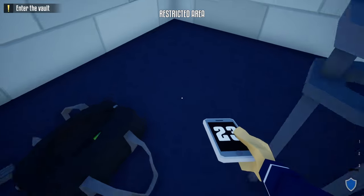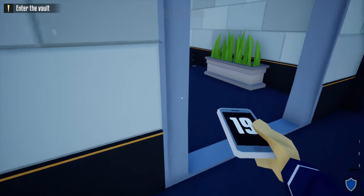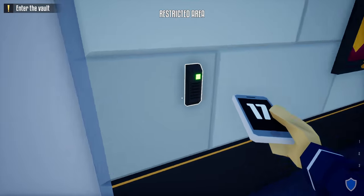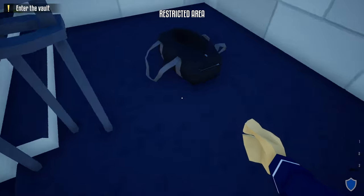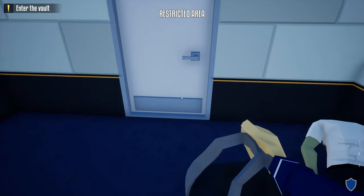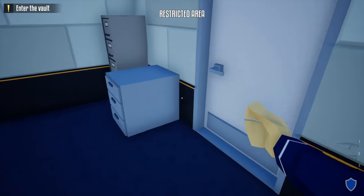Grab his phone, head back down these stairs, take an immediate left, and do the check-in. Once we do that, head back upstairs, grab our duffel bag, and head through this door.